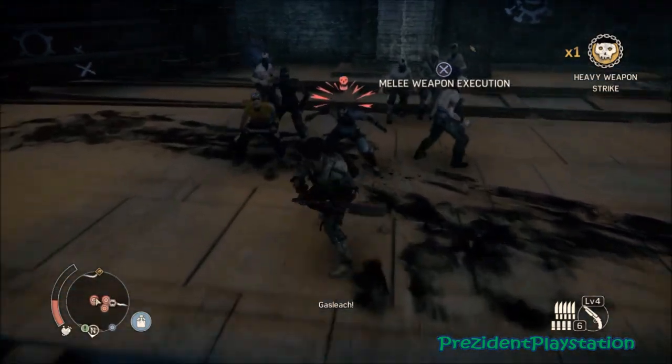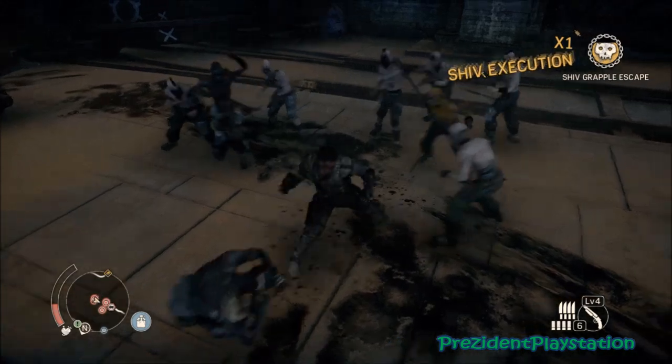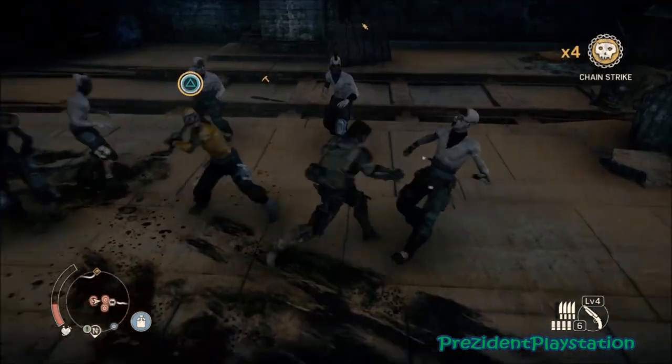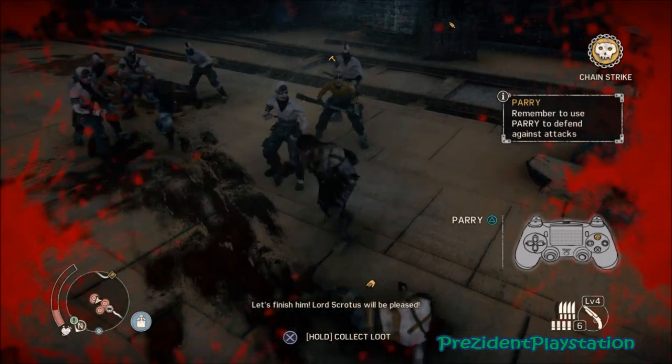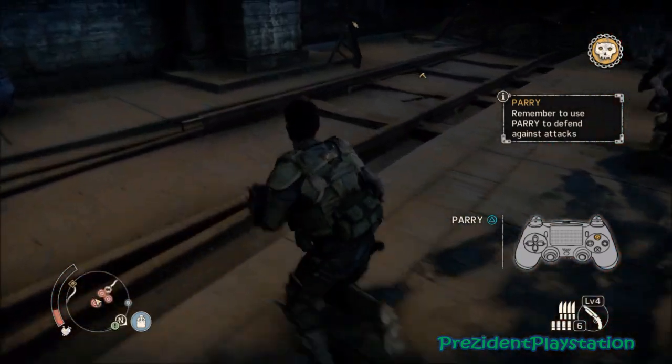If you don't know how many guys you have on screen, just click L3 and R3 and it will bring you to camera mode - photo mode - and you can count how many. Real easy.